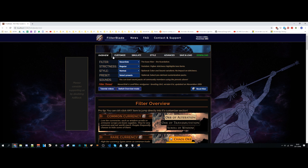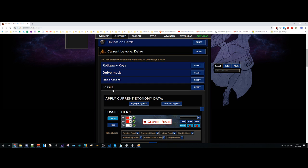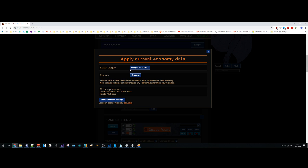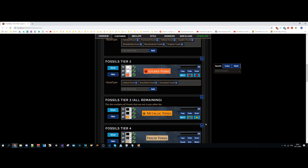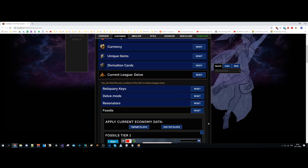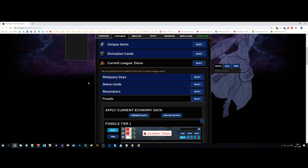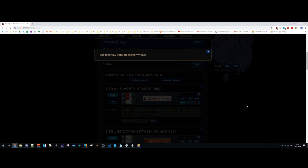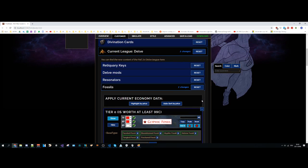Let's go to the next feature. If you go to Delve and then Fossils, you can click on Autosort by Price and click on Highlight by Price. This is very useful if you are playing in a certain league or want to re-tier your fossils automatically in a certain way. It's the same feature that we already use for currency, unique items, and divination cards. Let's make a quick example: Fossils > Autosort by Price > Execute. And now everything is sorted according to the hardcore economy.